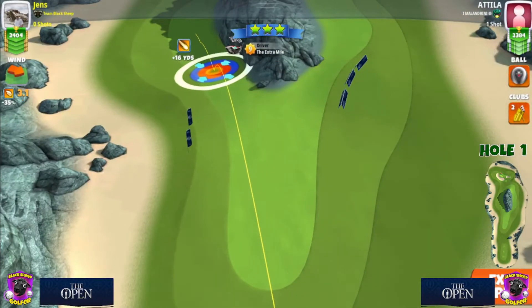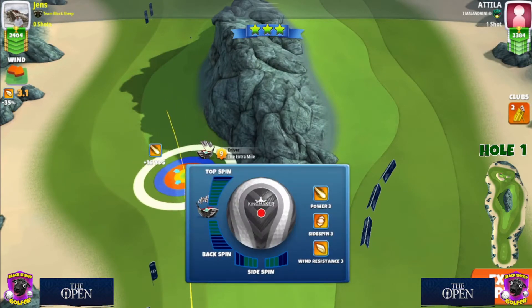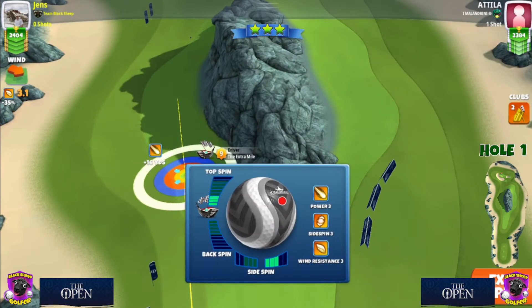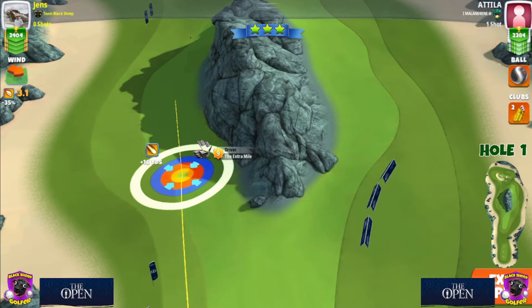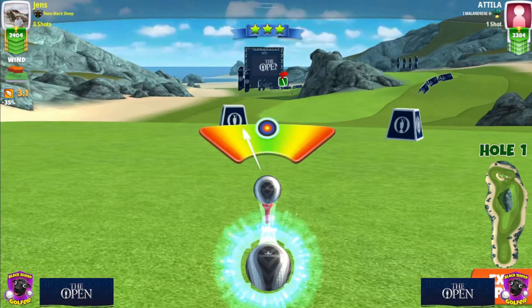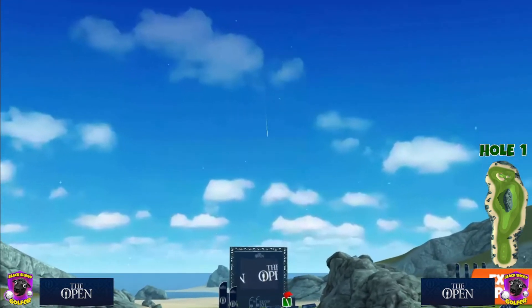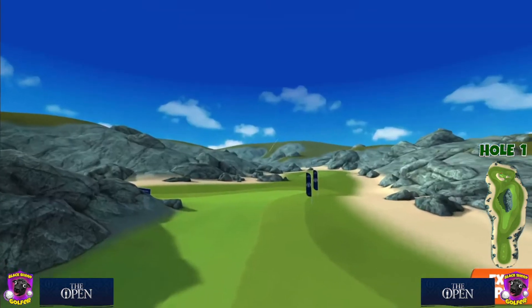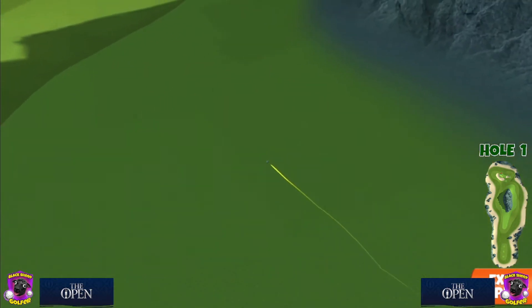Hole number one here — Extra Mile and a Kingmaker ball. I'm sure you can play other balls than the Kingmaker. Don't go crazy on the topspin; you don't want to roll out. It is speedy fairways here and there, but we get it down nicely, no problems.